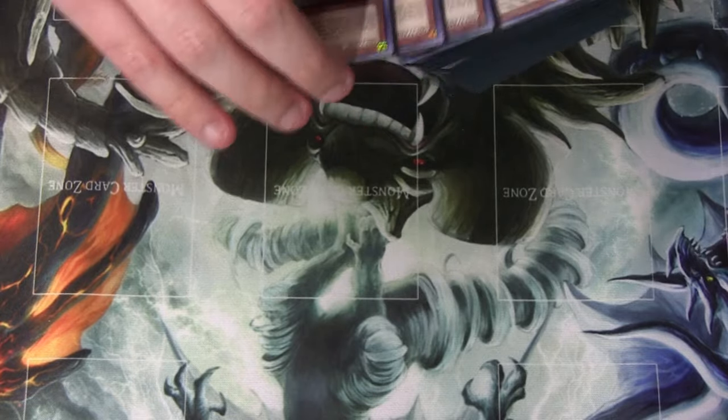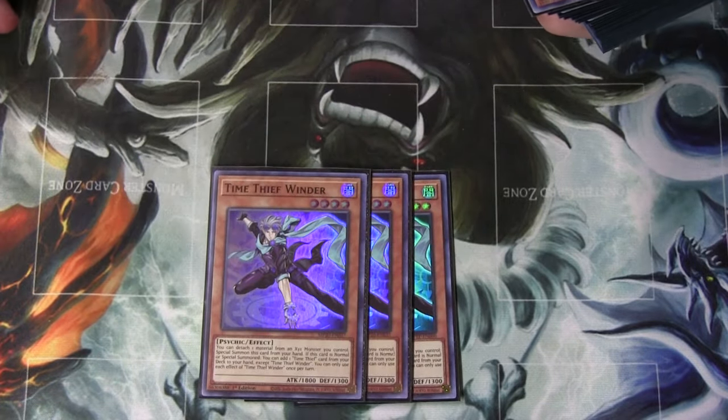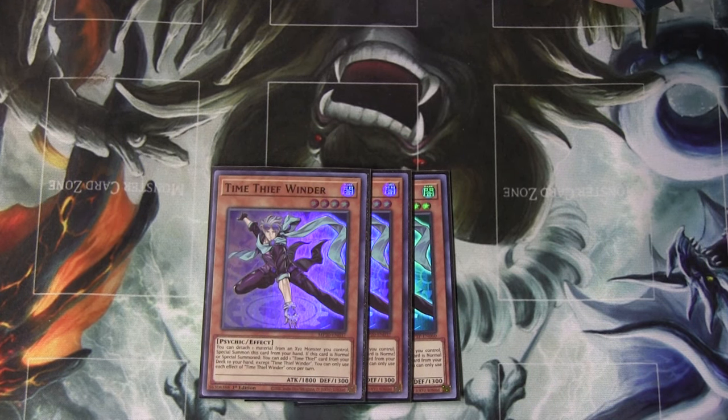First, the Time Thief engine. We've got 3 Winder — he's the Stratos of the deck. On summon, he adds any Time Thief card, and he can special summon himself by detaching from an Xyz monster I control. So he'll just detach from Redoer, special summon, add a card, and then have another level 4 on board.